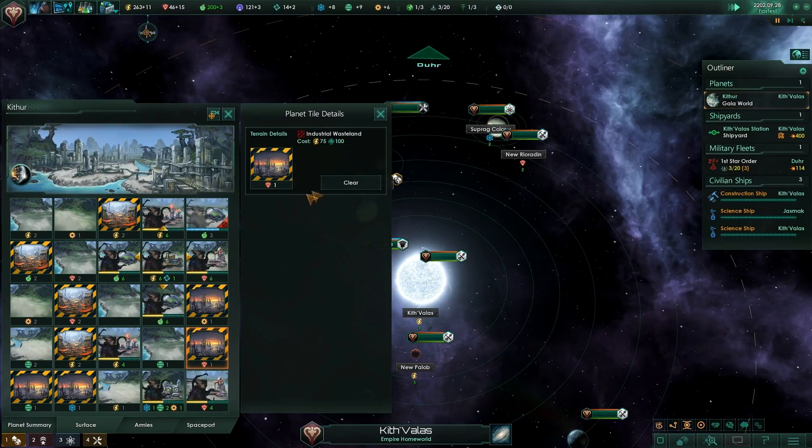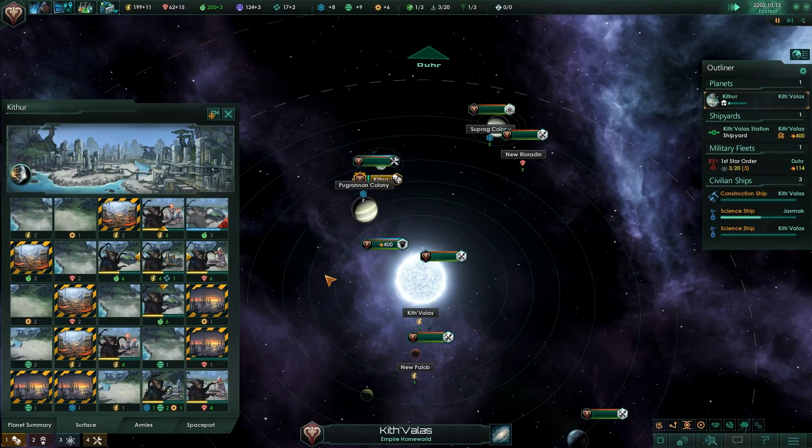We do need more minerals though — that is definitely where we're lacking at the moment. None of our things actually make minerals except for this one. Let's clear that, especially since we have the governor that makes things a lot cheaper, so it probably makes sense to do it. We have a lot of money right now. We produce 11 and consume — apparently we're making too much food, so I made a little bit of a mistake there. Instead let's go here and build a mining network — that seems like a good thing. I know the building's inactive, you don't need to tell me, game.